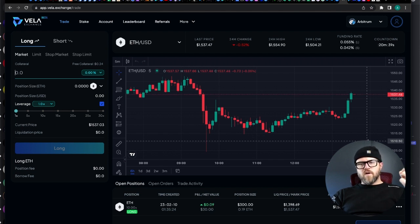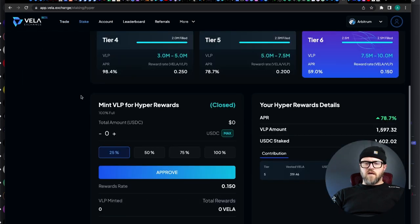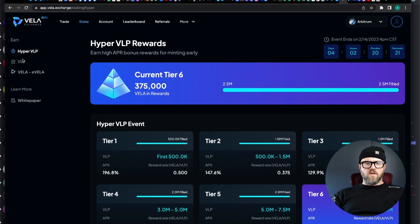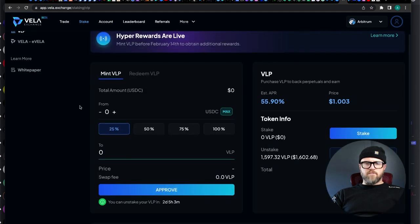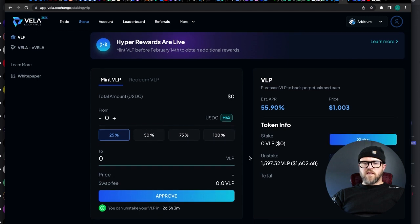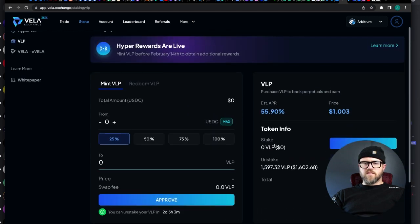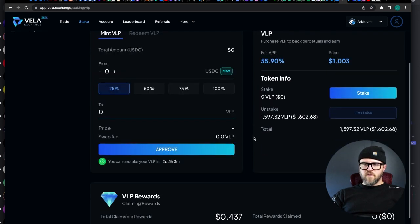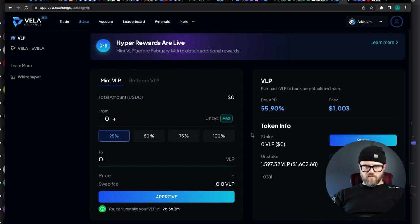So we'll see how this goes. And with that guys, this is how you can trade inside of Vila. The beta is open to the public as of yesterday. If you didn't get into the staking rewards, I'm not sure if there's any way to do that now, but you can mint VLP right now and stake it if you want. You just don't get the same APRs as everybody else did on the way in, but it's still at 55% estimated, which is pretty great. Those are trading fees that you're getting from VLP.